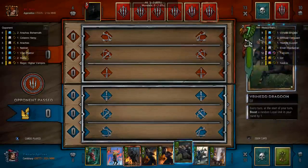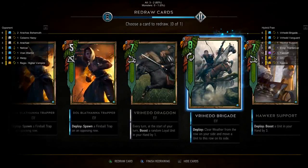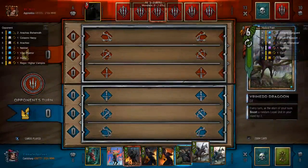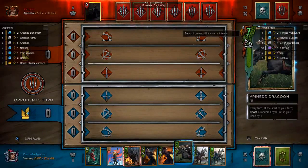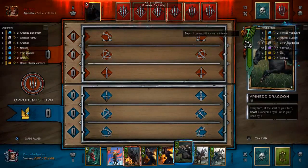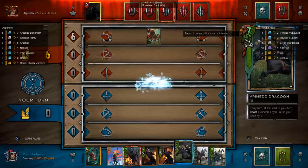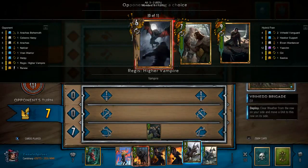I'm assuming my opponent has something like the Crones, so that's why I'm being careful. I'm actually worried about what I should mulligan here because the Trappers are great. I decided to go with the Brigade. I think the Support was probably better than the Brigade, but I think I can move cards around. In the first round, the first card you play is going to be the Dragoon — Dragoon is just a great card and you need to get it out early, that's just how it works. My opponent has played most of their Consume cards already, so I don't have to worry about too much consuming going on in this game.